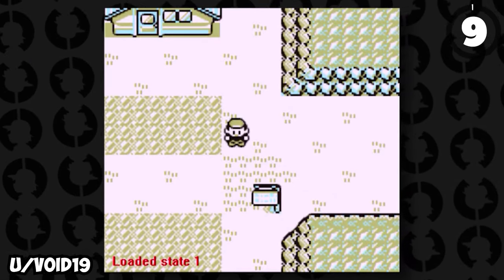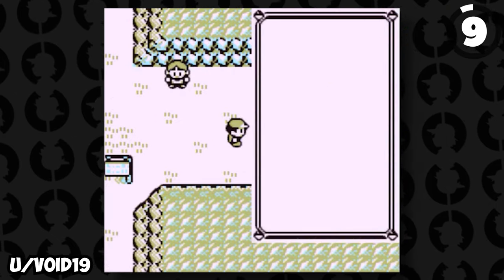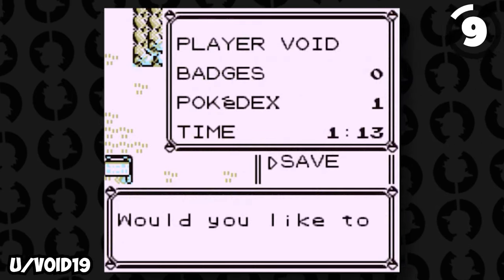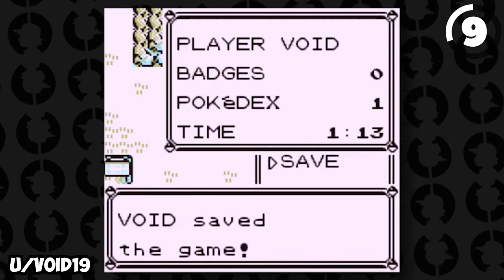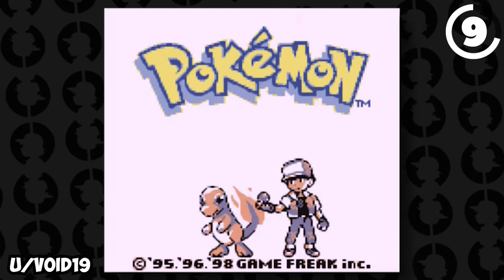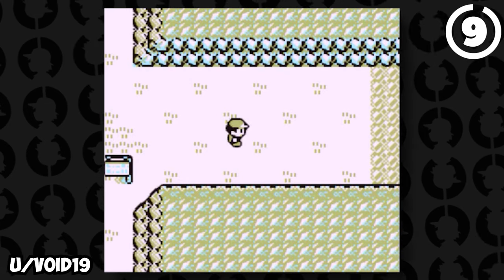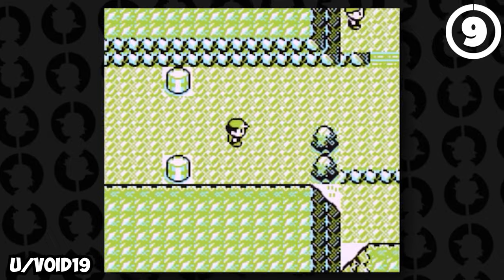There is actually a way to skip Brock in Generation 1 — you can literally skip battling him. To perform the glitch, open your menu and move the cursor to the save button without clicking it. Then walk in front of the youngster at the east exit of Pewter City and close the dialogue with the B button, not the A button, then immediately press Start and save the game when the cursor is frozen. This causes the game to glitch so that when you reset, the youngster will not walk you back — instead he'll send you into the next route, allowing you to skip Brock's Gym and go directly to Cerulean.